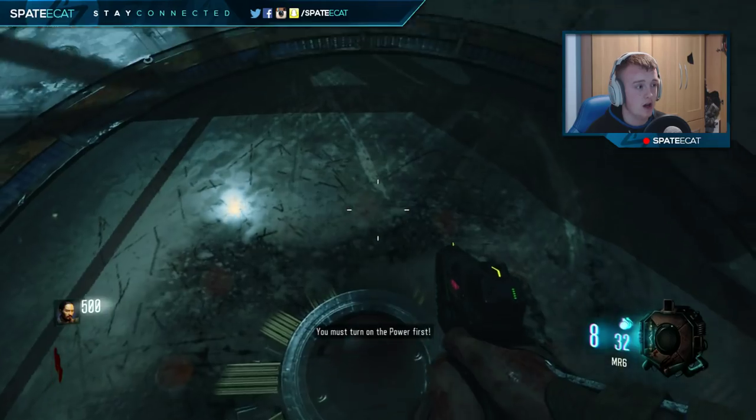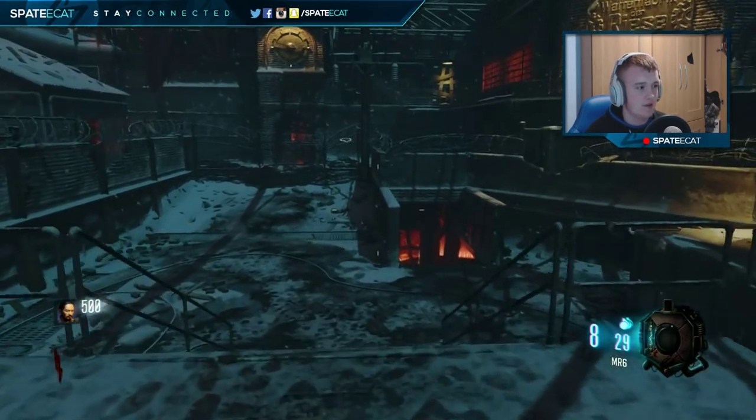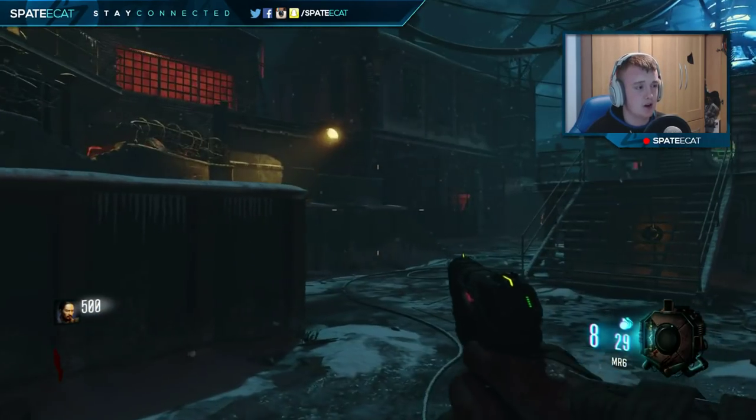This is the pack-a-punch machine. As you can see, it is closed — you can't get in. There are four steps to opening this. Number one is turning on the power. The power must be on to open this.